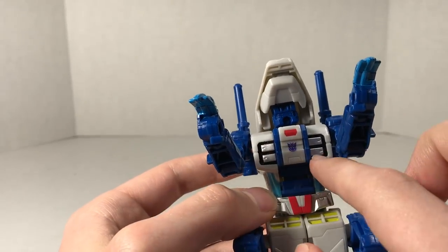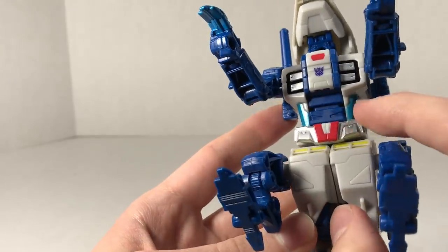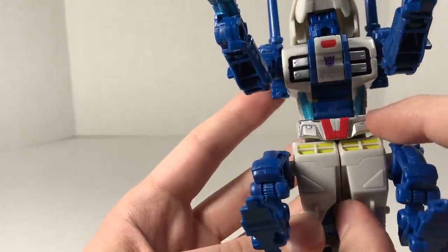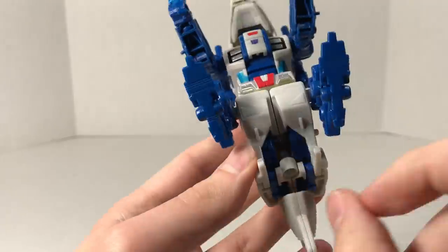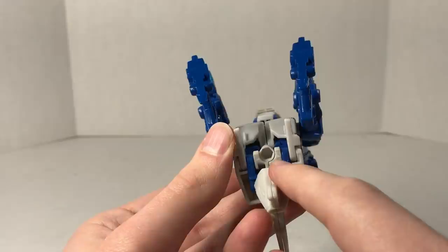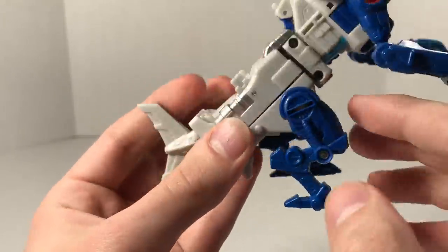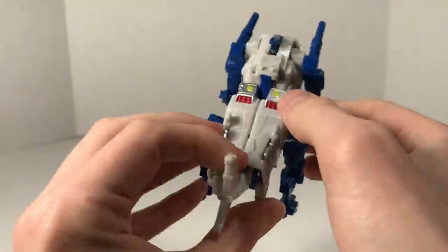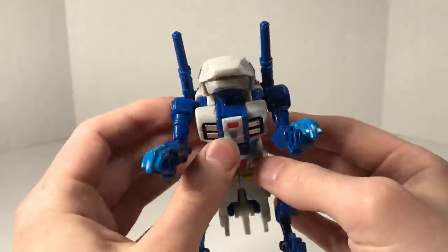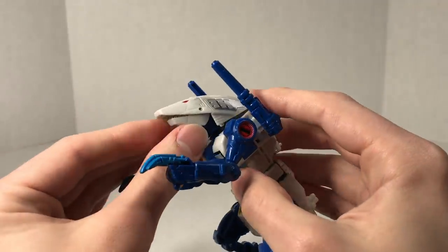You got this chest with black and silver bits going on. You can see the combiner post right there. Silver and red bits on the crotch section, some yellow going on down there as well, just some hinges and a combiner peg. Solid blue legs going on in the back, and then just the gray-white tail fin, which is all very, very cool looking.